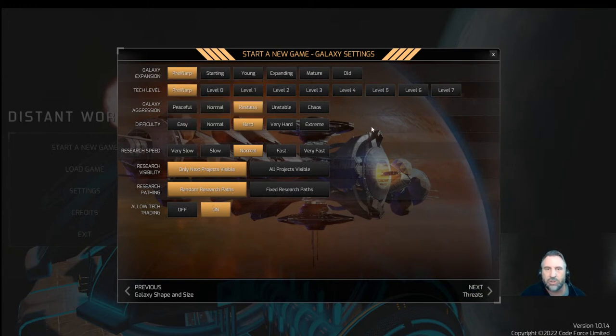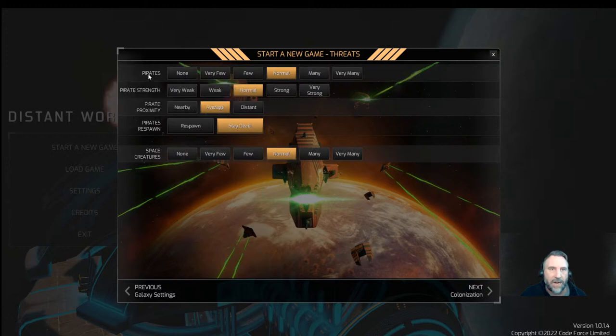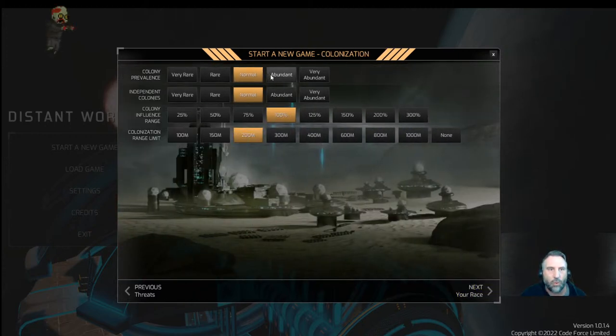We're going to start pre-warp tech level. I like to go right from the start — it's a little slow those first couple of years until you get warp, but it lets you settle in and look around your immediate area. Galaxy is restless, difficulty hard. Research speed normal, visibility only next projects, and random research paths. We will allow tech trading because that's going to be a decent part of our strategy.